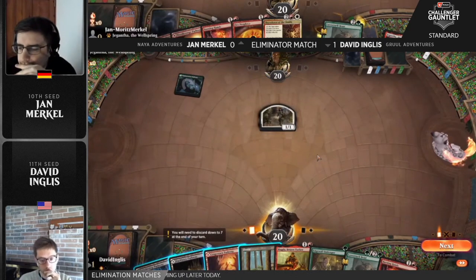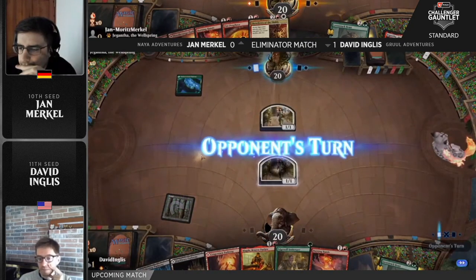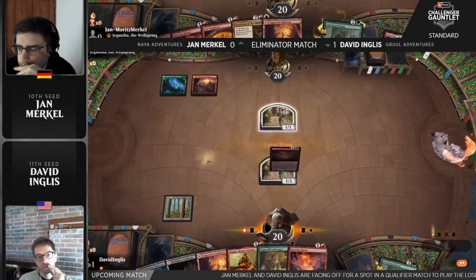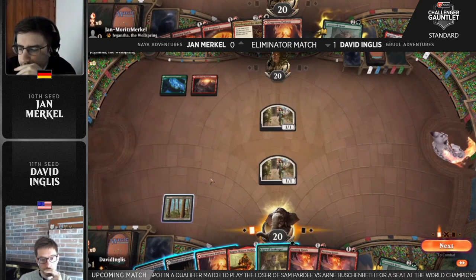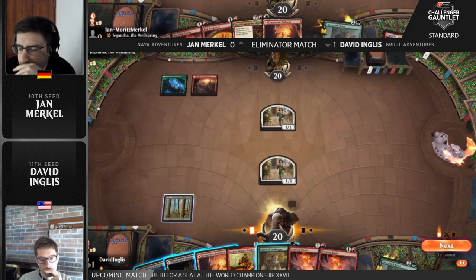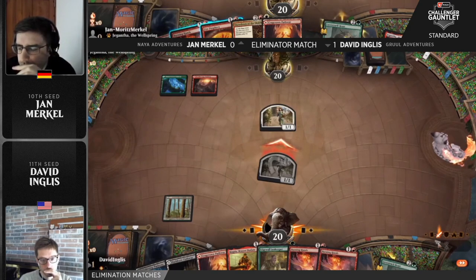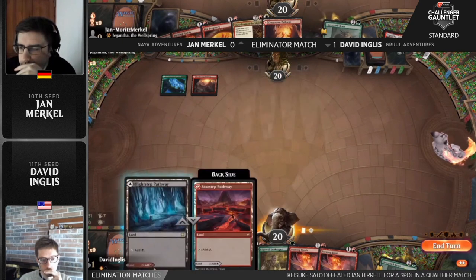Look at that hand from David — that's a nice one, as well as Jan Merkle's. It's going to be a battle. Oh yeah, it's going to be a good one. Get comfy, friends. It might be over really quick, but let's hope not. I want to see a good old scrap between these two players who are fighting for their lives in this challenger gauntlet, both kicking things off with Heart's Desire. And Burning Hands and Fire Prophecy will be able to take care of any follow-up threats here from David Inglis. This match is really everything for these players — their back is up against the wall. Loser goes home, winner fights for that world championship spot next round.